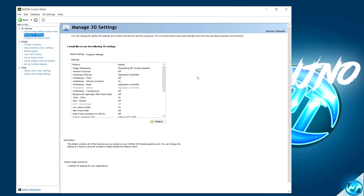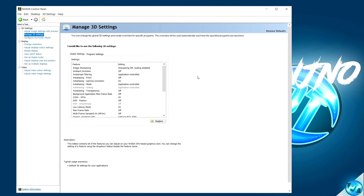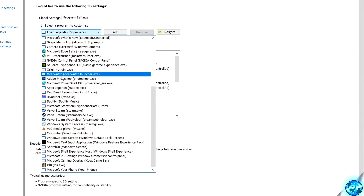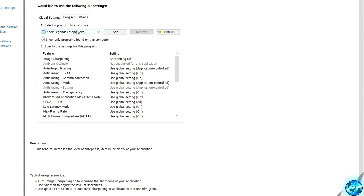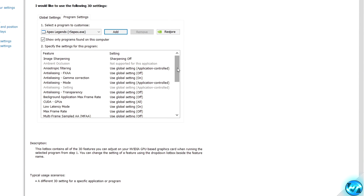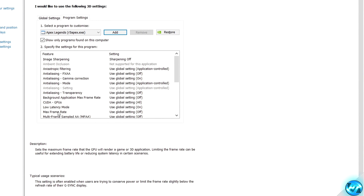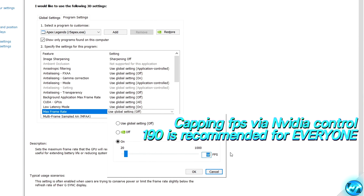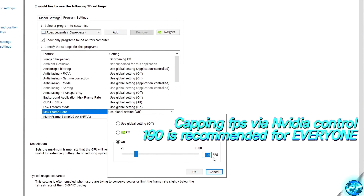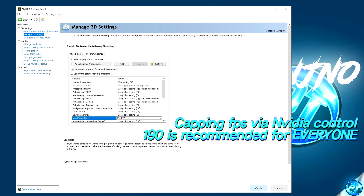For Nvidia users wishing to implement an FPS cap — which is highly recommended as you should never exceed 190 frames in Apex, otherwise you'll run into serious performance issues — navigate to the Program Settings tab in Manage 3D Settings, select Apex Legends from the drop-down. Navigate down to Max Frame Rate, set it to the on position, and implement your custom FPS cap. A maximum of 190 is recommended. Select OK, then Apply.